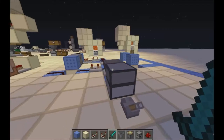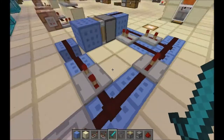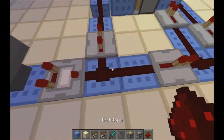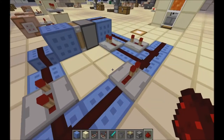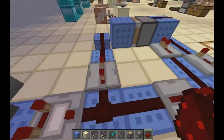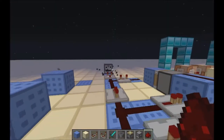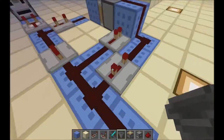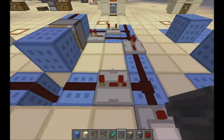Basically how this works is it works with outputs from a comparator, because different items shoot out different amounts of redstone signal. A diamond sword will shoot out three — I'm pretty sure it's three, but I just put it to two right here because it makes it smaller. If the diamond sword is shot into there, then this output right here will be signaled, and it also cancels this one before it has time to get through.